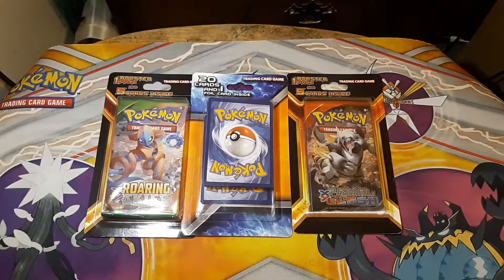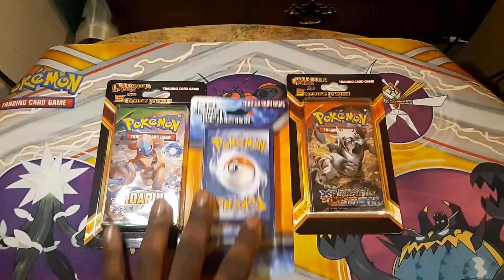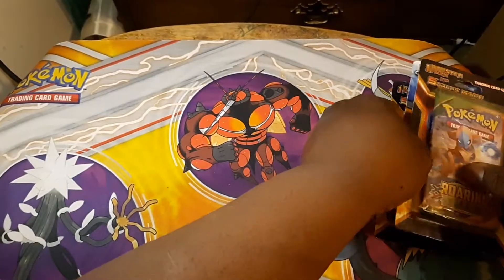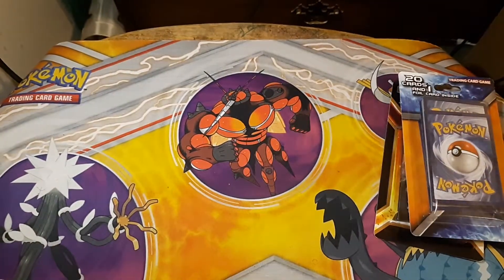We're back with the MJ Holding Company stuff, and today we got ourselves two packs of cards and a bulk 20 cards in a foil. So who knows what we're going to pull out of these. Also, the room got a little rearranged — me and mom kind of switched things around. Still under construction, trying to make this look neater.